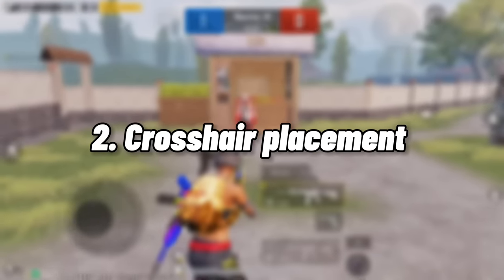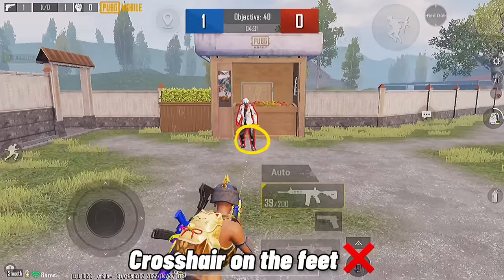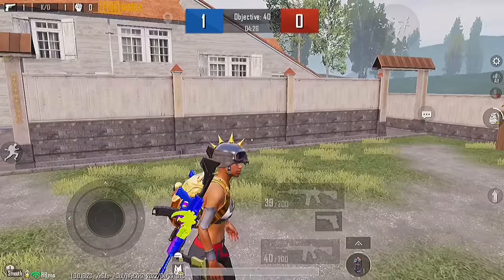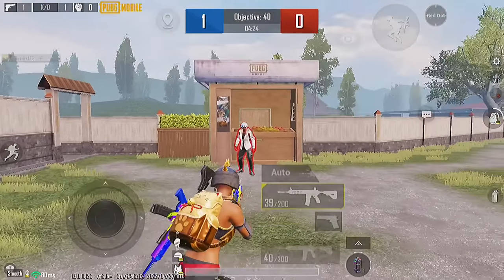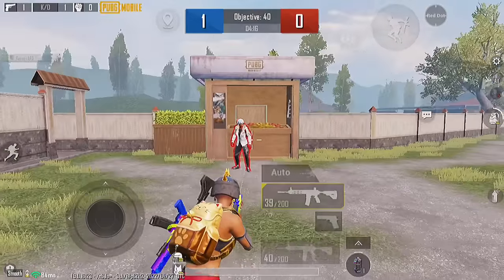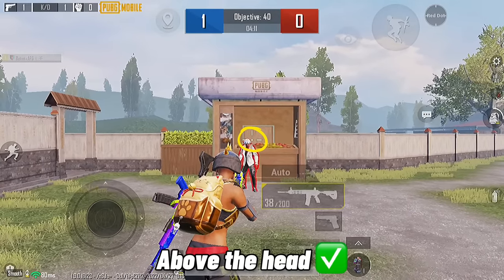The second tip is about crosshair placement. Don't keep your crosshair on enemies' feet, or either on enemies' body. Instead, keep your crosshair a little bit above the head.